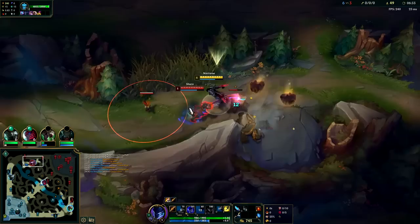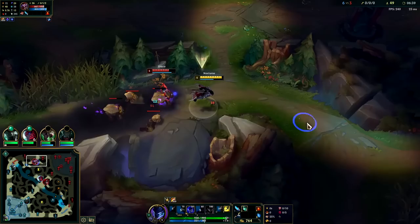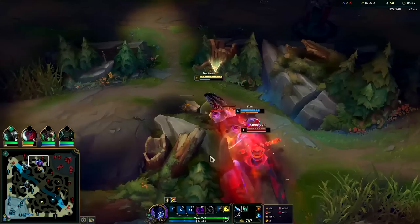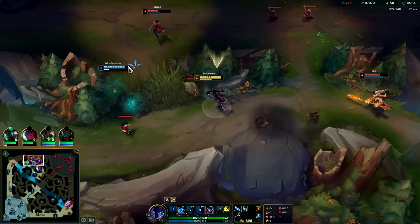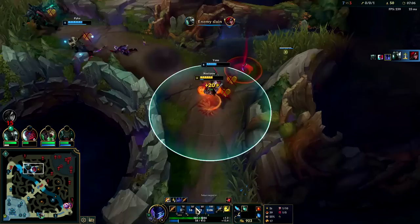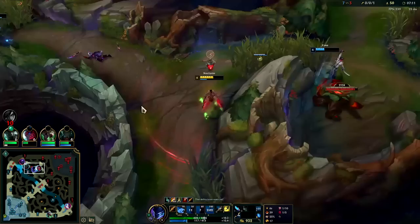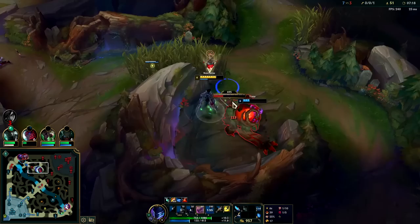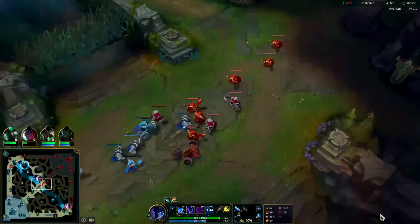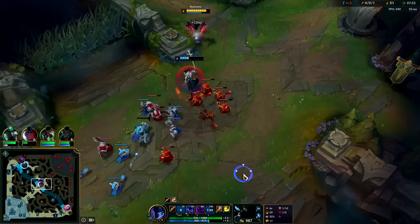Should be level six right here. Jax is coming — I'm literally trying to get my level six off the Krugs. My teammates can't see each other because of the R shroud. I was trying to get six so I could R away to Katarina as an escape but just couldn't hit it. I don't really want to give this camp to Yon — there's no point, he gets less XP from it than I do. We'll leech the minions mid here and help shove the wave a bit faster.